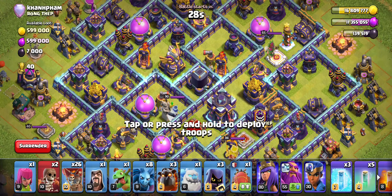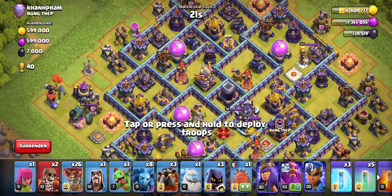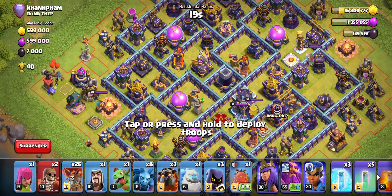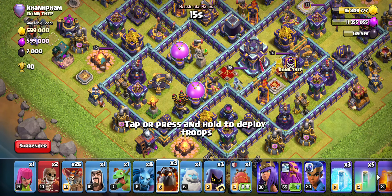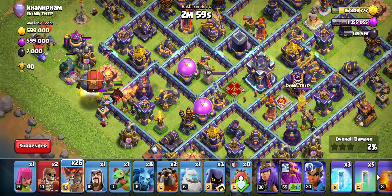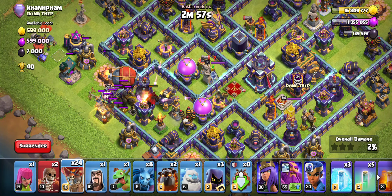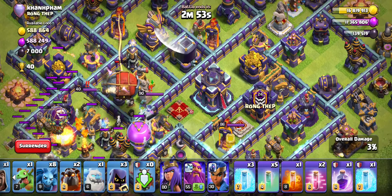Let's hop into some attacks. We're looking for loot, trying to get as much gold as possible — that's always the big ticket thing. We're in Legends League; normally we don't want to be there, but we're here and we'll work with it.